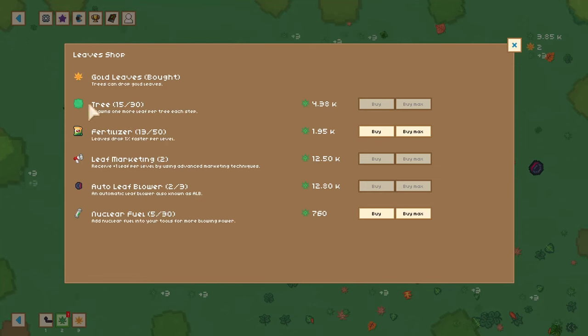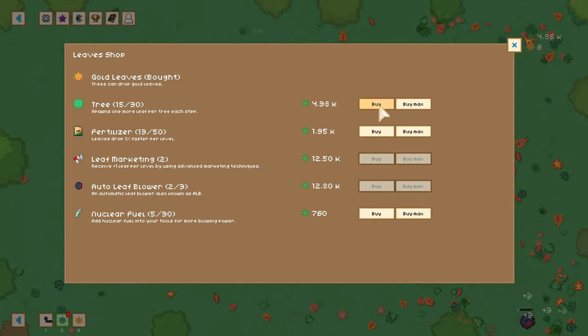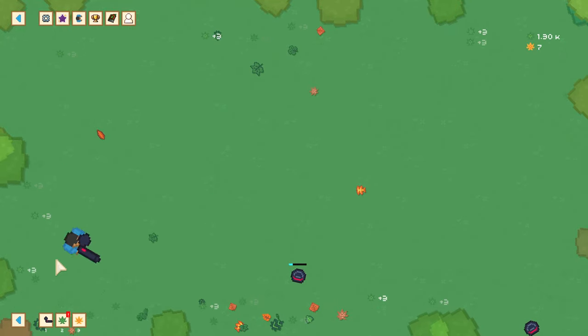What about the leaf shop here? We have 15 of 30 in terms of the trees. What would be good to get? I would like to get more leaf marketing, but 12,500 — that's going to be a while. We could do nuclear fuel, but I'm thinking the fertilizer is good and another tree would be good too. I'll get another tree because after all, that's where they're coming from. And I have seven golden leaves now — just 493 to go.